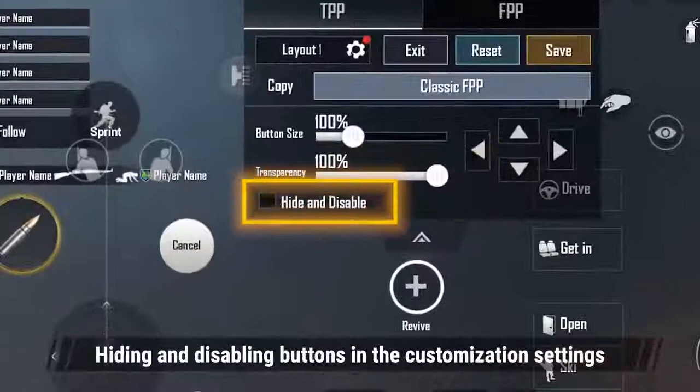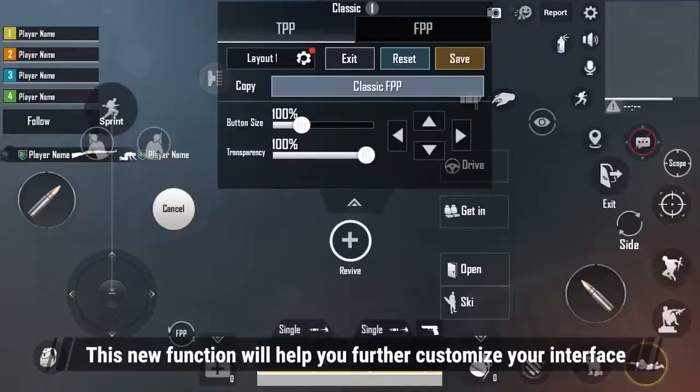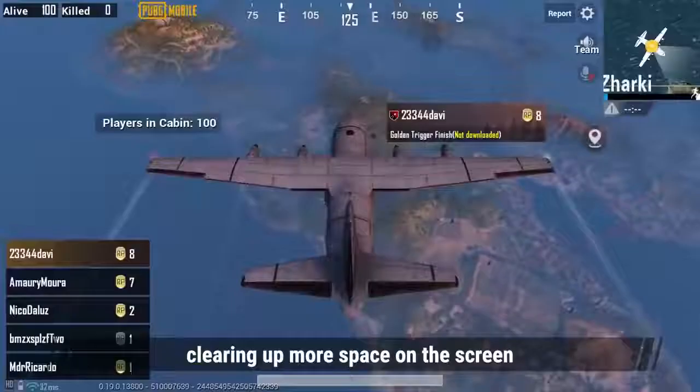3. Hiding and disabling buttons in the customization settings. Have you ever felt dizzy from all of the buttons being displayed? This new function will help you further customize your interface. You can disable or hide some buttons that you don't use, clearing up more space on the screen.